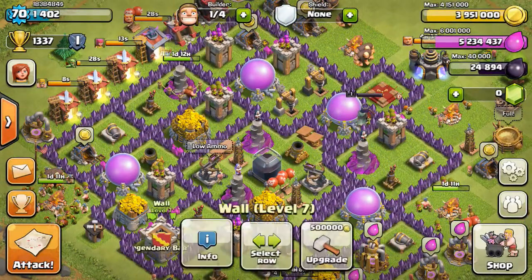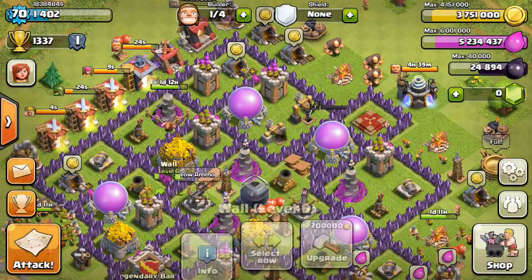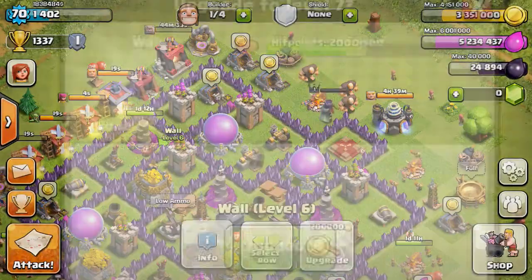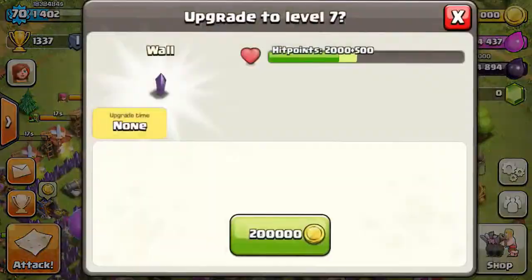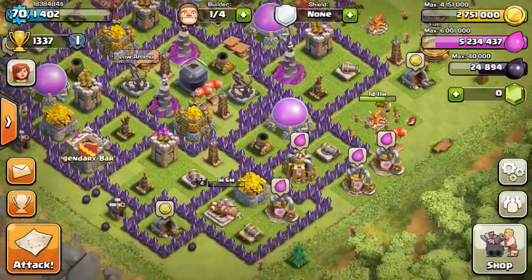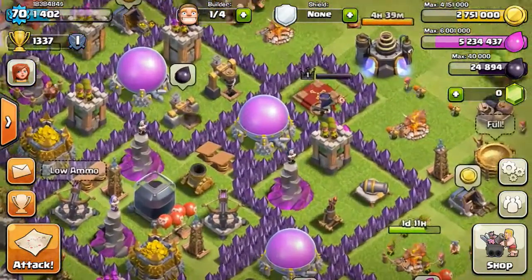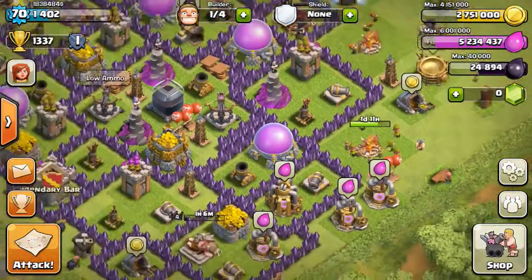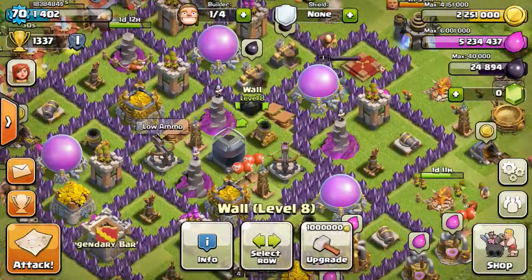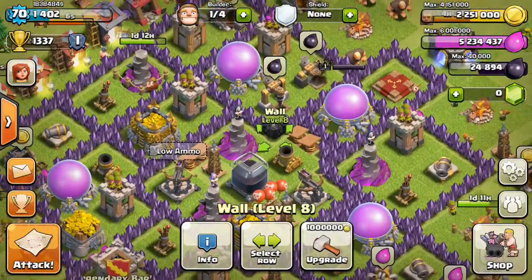I'm gonna get a few walls first. What else is new with the update is that it's gonna show how many troops you get in the clan castle, which is kind of cool. It doesn't fully show up till the next league, but it's a nice little thing to have so you can make sure someone isn't randomly requesting troops but never donating. I always keep an eye out for that — I don't want any moochers.